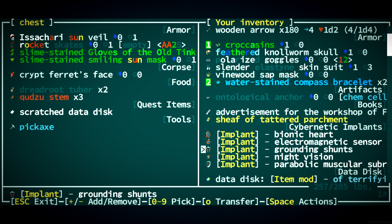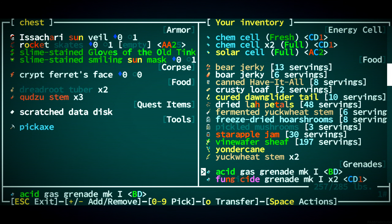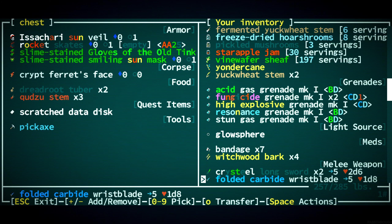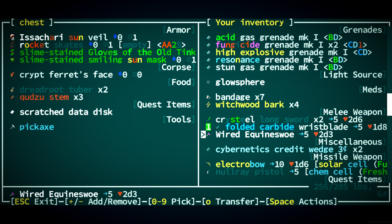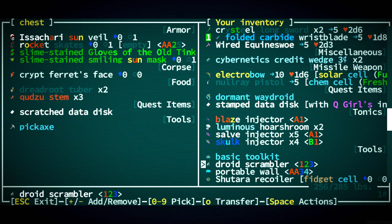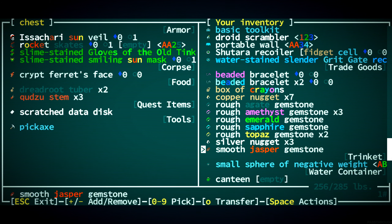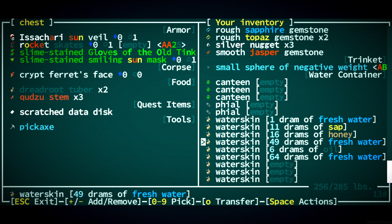All this stuff is valuable — anything that doesn't weigh a ton and is worth a ton, I'm keeping. None of this stuff weighs a lot. We'll keep this here. There's really not much I want to leave.